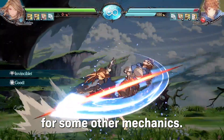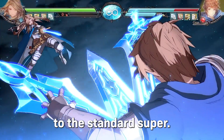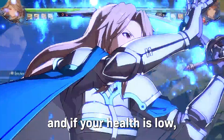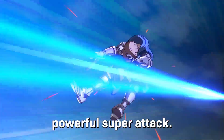Meter is used for some other mechanics. At 100% meter, you gain access to a Skybound Arc, which is generally pretty similar to a standard super. Most are invincible in startup and deal a healthy chunk of damage. And if your health is low, you'll also gain access to a Super Skybound Arc, which, as the name might imply, is generally a more powerful super attack.